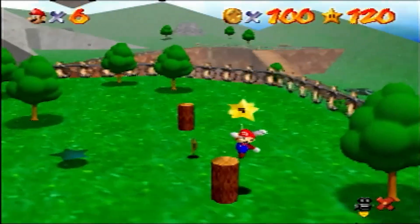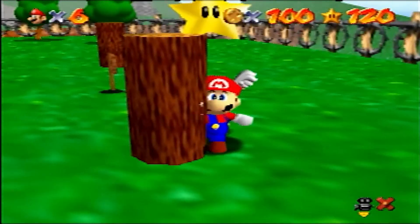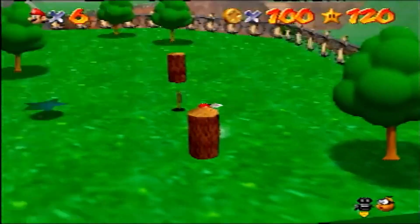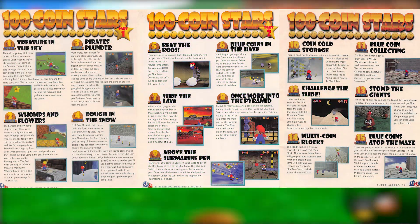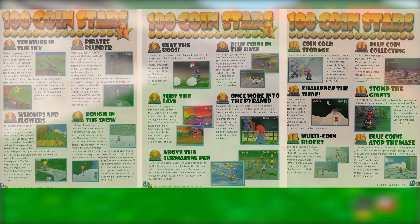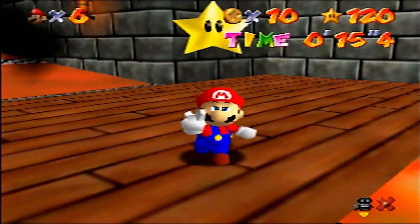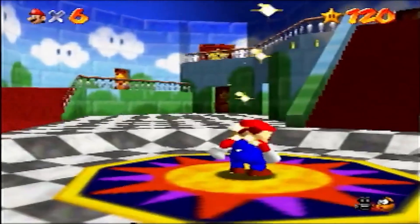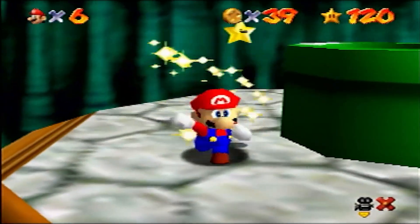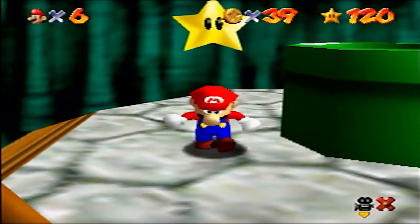Out of the remaining 30 stars, 15 of these are the 100 coin stars for the 15 courses. These stars don't kick you out, therefore they don't have official names, although in the strategy guide they are named, but these are never referenced in the actual game itself. The remaining 15 are the 15 castle secret stars. 7 of these stars kick you out of the level, and the star name is technically one of the castle's secret stars. The other 8 don't kick you out and just give you a save prompt with no name. With all that being said, let's rank the 90 official stars.